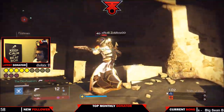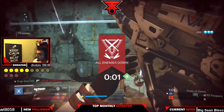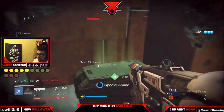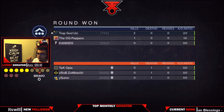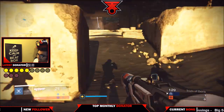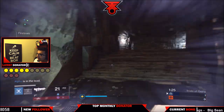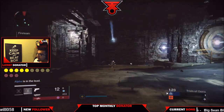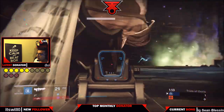Number two: when you pick up special ammo, it automatically reloads your weapon — you don't have to go through the reload animation. As soon as you pick up the box, it's ready to shoot. This makes it smart for teams to guard the special ammo, pick it up, and then eliminate anyone rushing you. Know where the special ammo is on Burning Shrine or any Trials map.